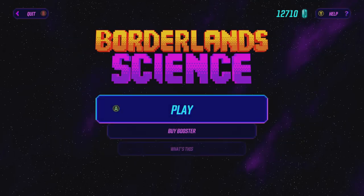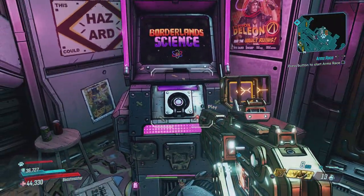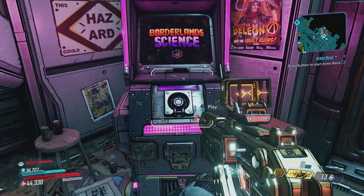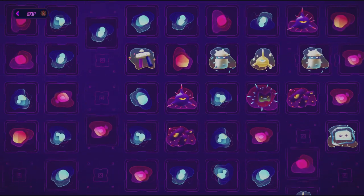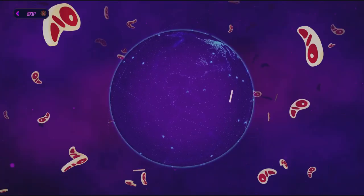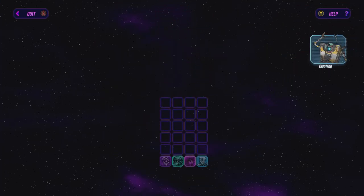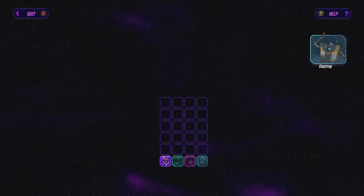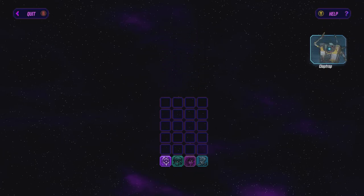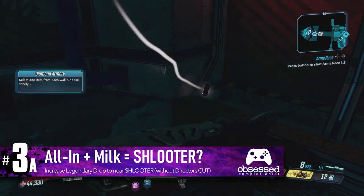To get this, you simply need to play the Borderlands Science game. This is located in with Tanis in the infirmary slash laboratory. Now this game was apparently developed to give us in-game rewards for contributing to real world science. But don't worry — if you've never played this before, it's actually really simple, and it literally guides you through how to play on your first run. So it shouldn't take you that long before you rack up enough points. You can easily combine this with each of the prior methods, including the All-In shield.